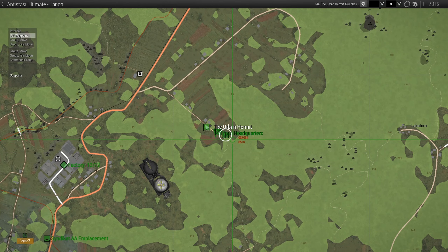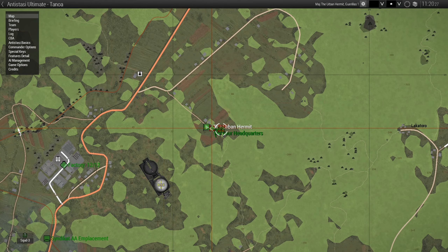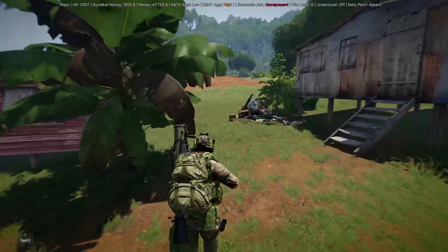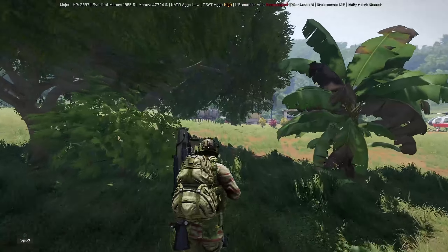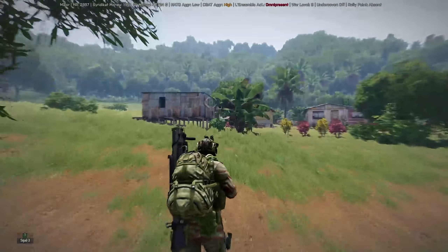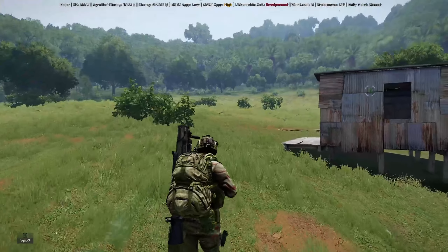Press F1 to select the squad we just spawned in, then push the middle mouse button to get them to move to an area. Now, what you want to make sure is that these guys dismount before they get into an engagement. If you drive them towards a seaport or somewhere and don't get them to dismount beforehand, enemy AT guns will absolutely demolish them.